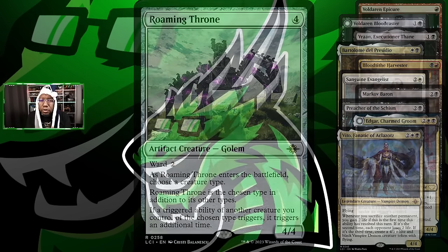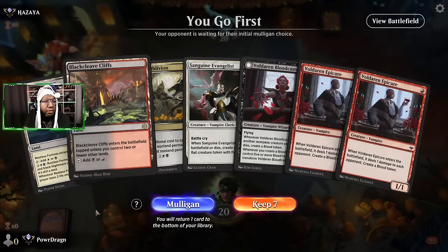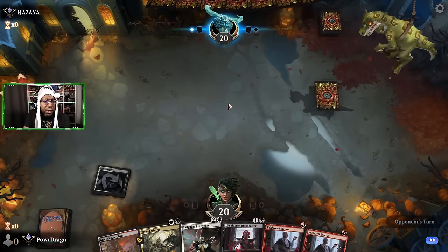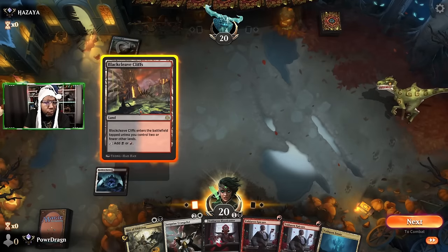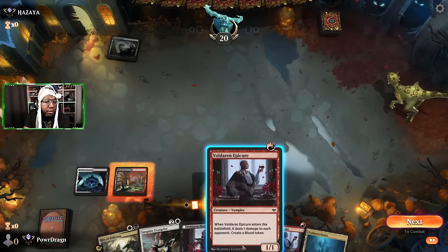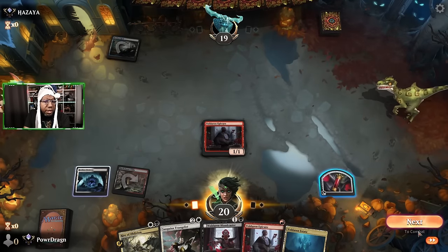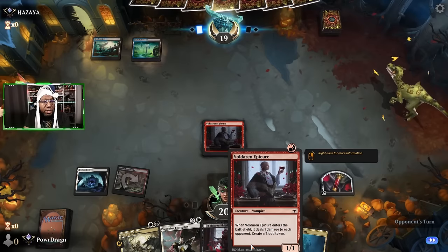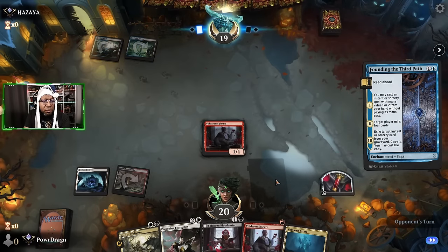Let's go see if this new mix of vampires can hold up on the ladder. We go first, let's keep it. I'll play this in case I get Blood Tithe Harvester or something. I didn't, so it didn't really matter. I was going to play the Bloodcaster but decided I'd pass — maybe play Evangelist next turn, then Bloodcaster, Epicure, or something like that.